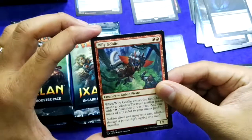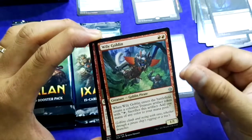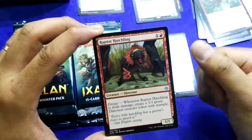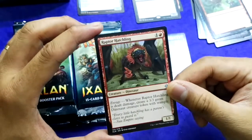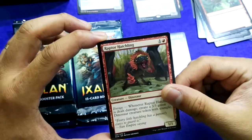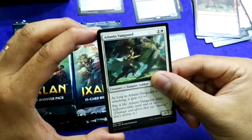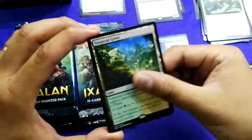Pack 4 first cards: Wily Goblin — double red, kind of hard to cast. I like Raptor Hatchling — when it dies, it's only 1/1 but you get a 3/3 green dinosaur token with trample, which is very good. Can be considered for a dinosaur build. Come on, give me a mythic! Not bad — just a land.